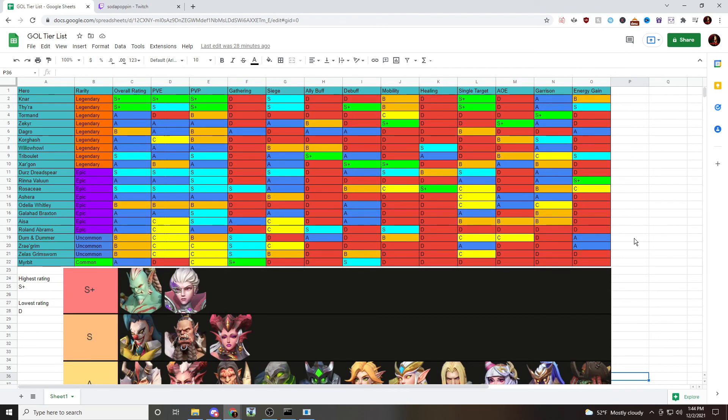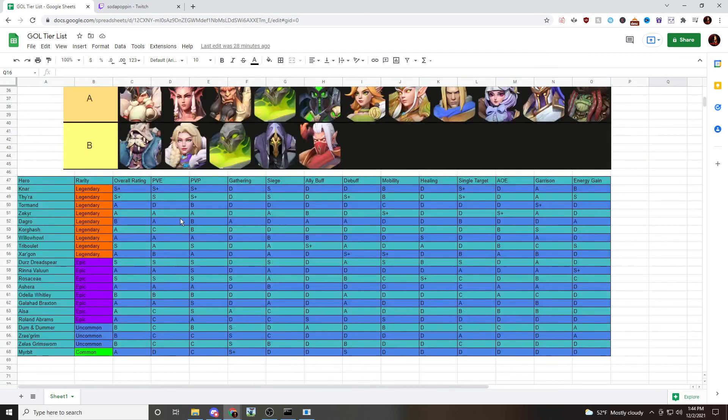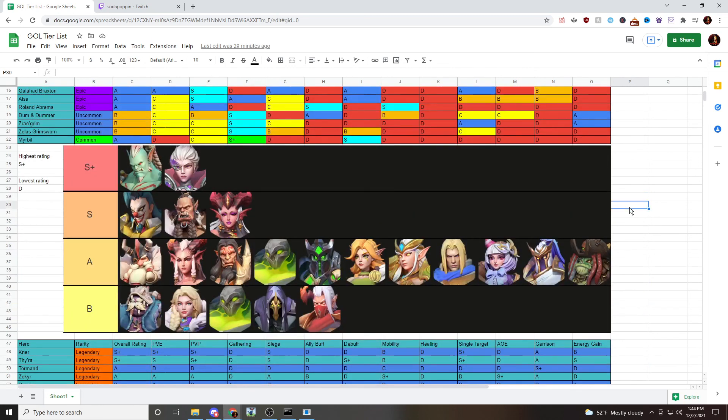That's the tier list — you'd be better off taking a closer look at it yourself. There's the version with color coordination by category grade, and the one below that's easier to read. If you want more Game of Legends content, subscribe to my channel. Let me know in the comments whether you agree or disagree with the placements and where you would move heroes. Also let me know what Game of Legends content you want to see next — a fastest way to power up guide, or something else. Thanks for watching!